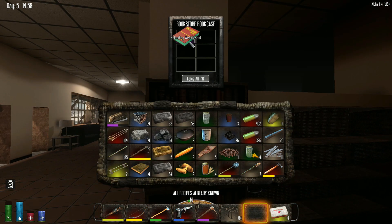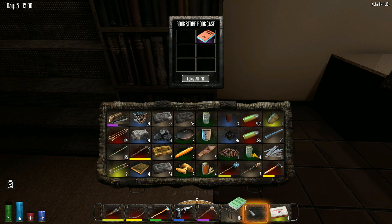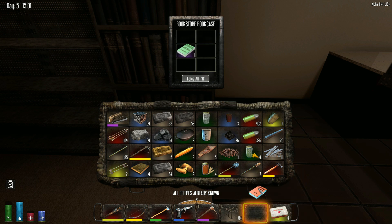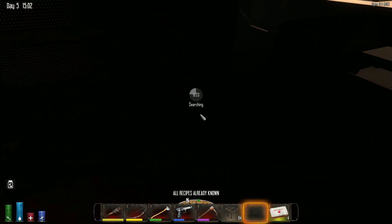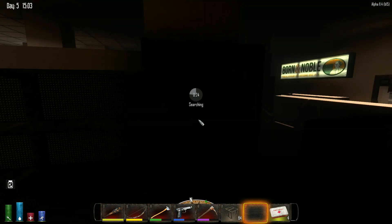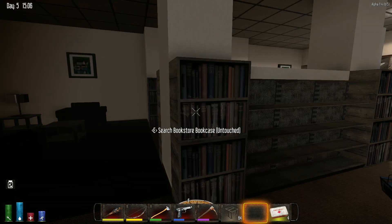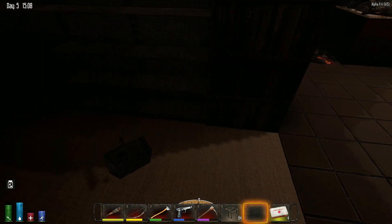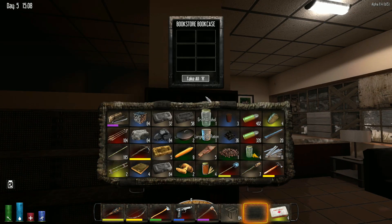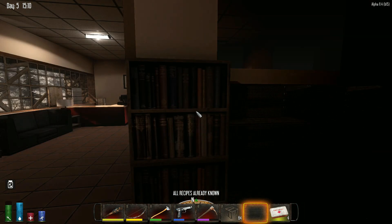I don't know what we're finding here that we don't already know — schematics would be good. Make sure I have the urban combat — I do. You may find a book with no icon. What is the book with no icon? That would be the advanced bowcrafting. Lots of empties, Wrongo — what's the loot set to? I think it's three. It's actually set to 70%, I believe.